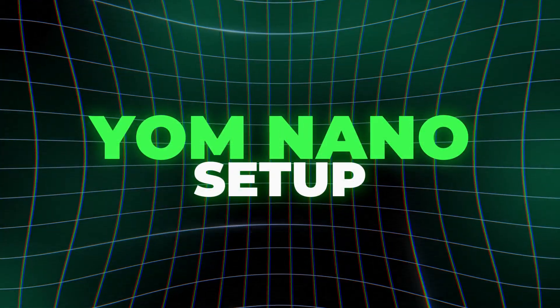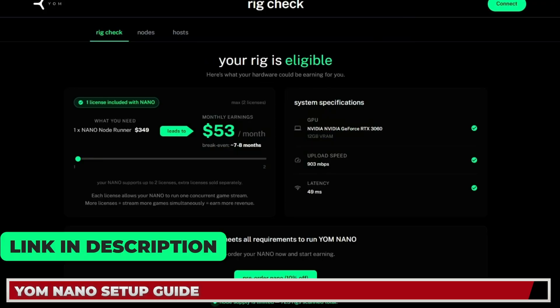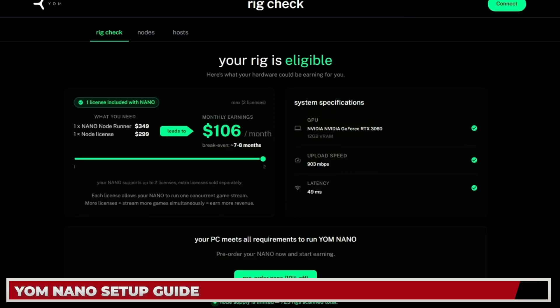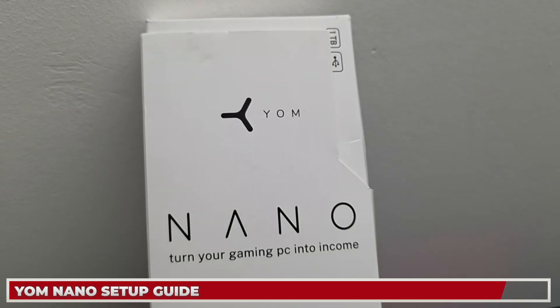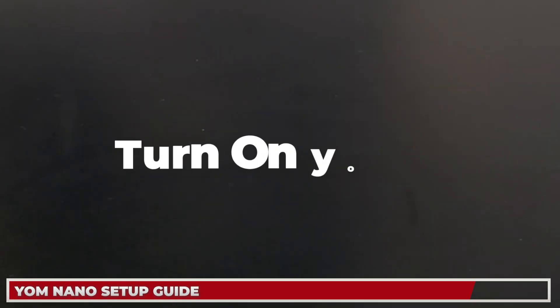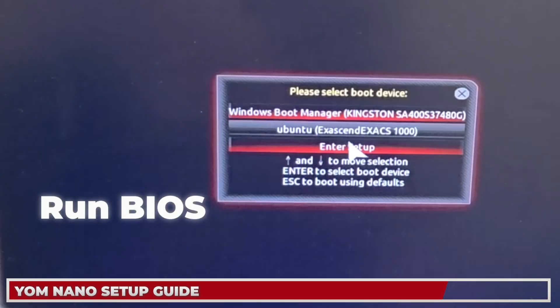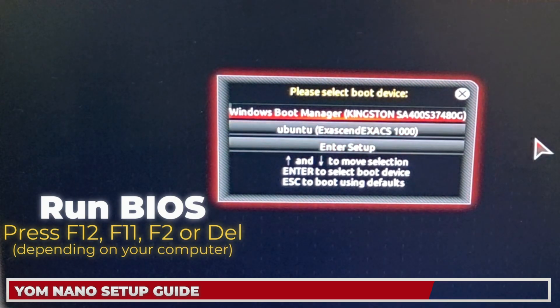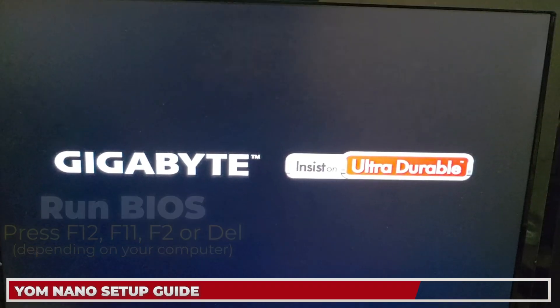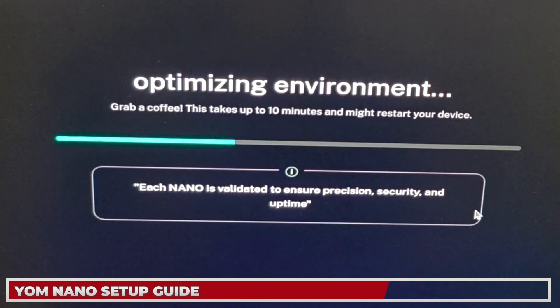For the setup tutorial: before you receive your device, run the Rig Check — it benchmarks your latency, GPU, and CPU to confirm compatibility. Once you have the device, take it out of the box, plug in the USB to USB-C cable into your computer. It currently only runs on PC. Before your PC loads, run BIOS by pressing F12, F11, F2, or Delete depending on your computer. In the BIOS boot mode, select the Ubuntu operating system. Make sure your internet is connected via ethernet, then it will automatically start downloading the drivers.